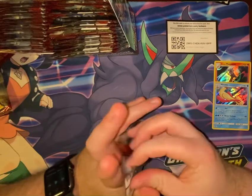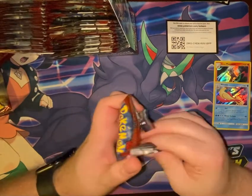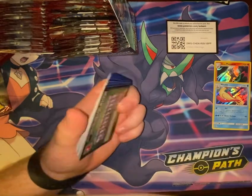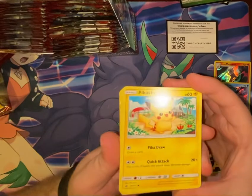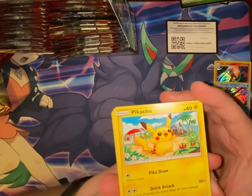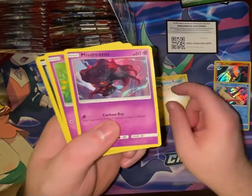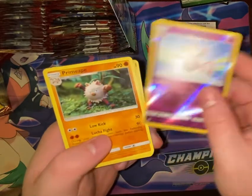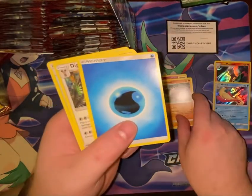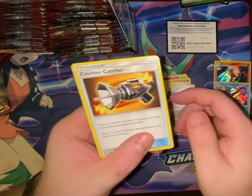That's Silvally on the pack front. Got a Pikachu — Pikachu has a very large head! Pack ten: Misdreavus, Spoink, Houndour, Jigglypuff, Grumpig, Primeape, Water Energy, Diggersby, Mawile, Countercatcher.